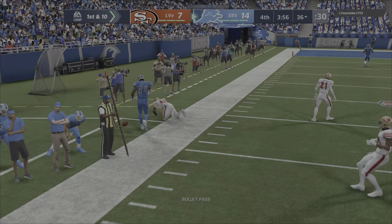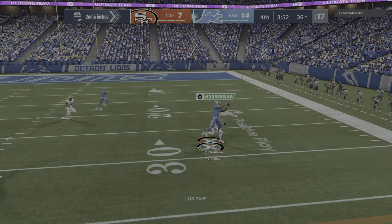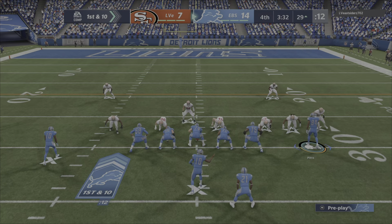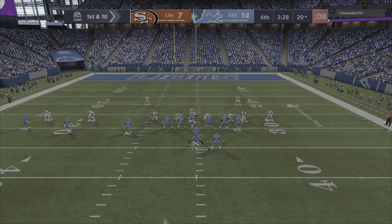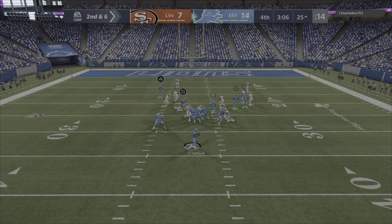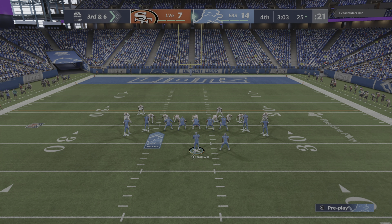From the shotgun Griffin — that's gonna be caught by Judy. With this lead they're electing to throw swings, slants, quick outs — things they consider safe. Tomlinson on first and ten will be brought down at about the 25. I think they need him and this is his time to shine. They've been good — three for four thus far — this will be third and six.